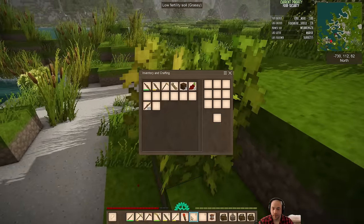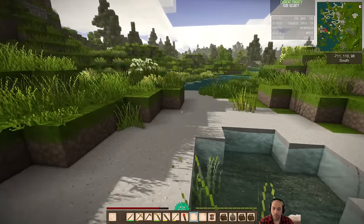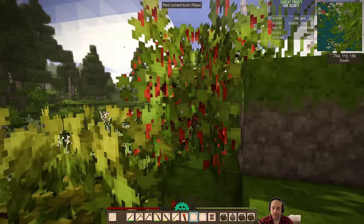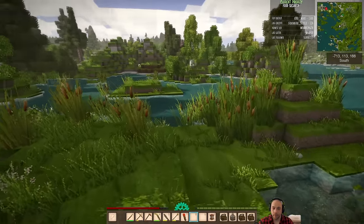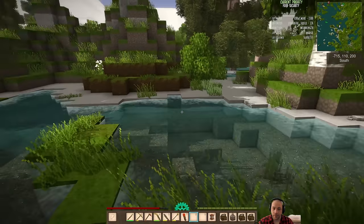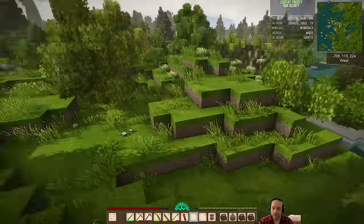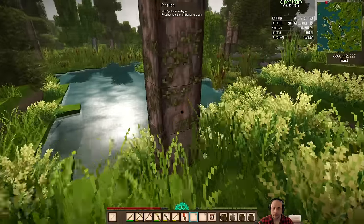Terra Preta is really nice when you have the time to spend searching for it while searching for other things as well. Searching for just Terra Preta, and not pairing it with exploring for new biomes or rare resources, is probably a bit of a waste of time. Also, as long as you're rotating your medium soil, each tile of medium soil can get you three grows of different potassium, nitrate, and phosphate. So it's not that critical that you get Terra Preta, because you can definitely manage without it.